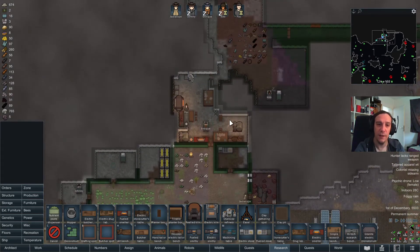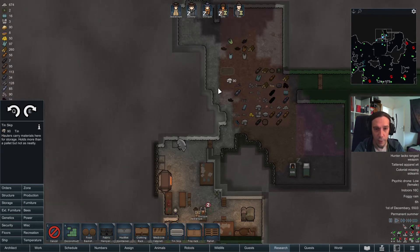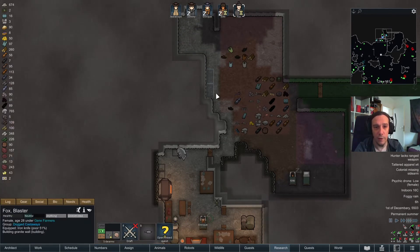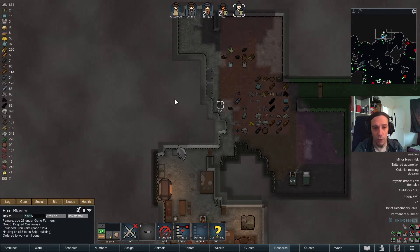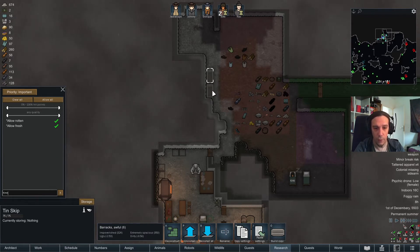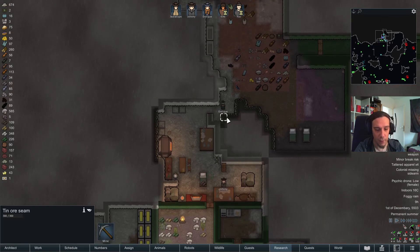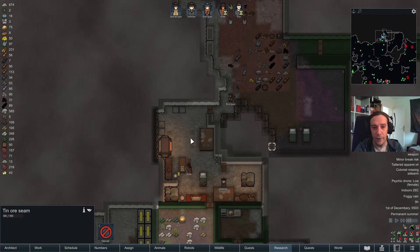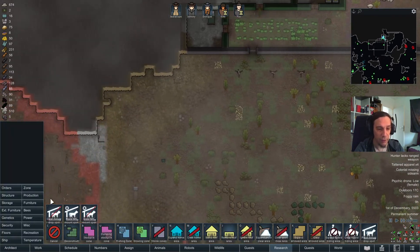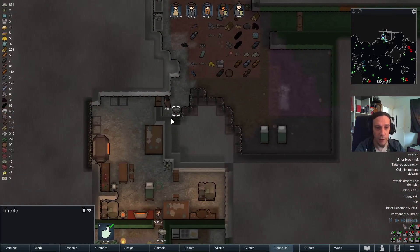I want to mine out all the tin in the area here, so I'm going to set up two tin skips as storage for all the tin we're going to mine. The amount of tin we're going to get here will be very, very high. I like to have tin in larger amounts because it's a very powerful material to build and craft with.